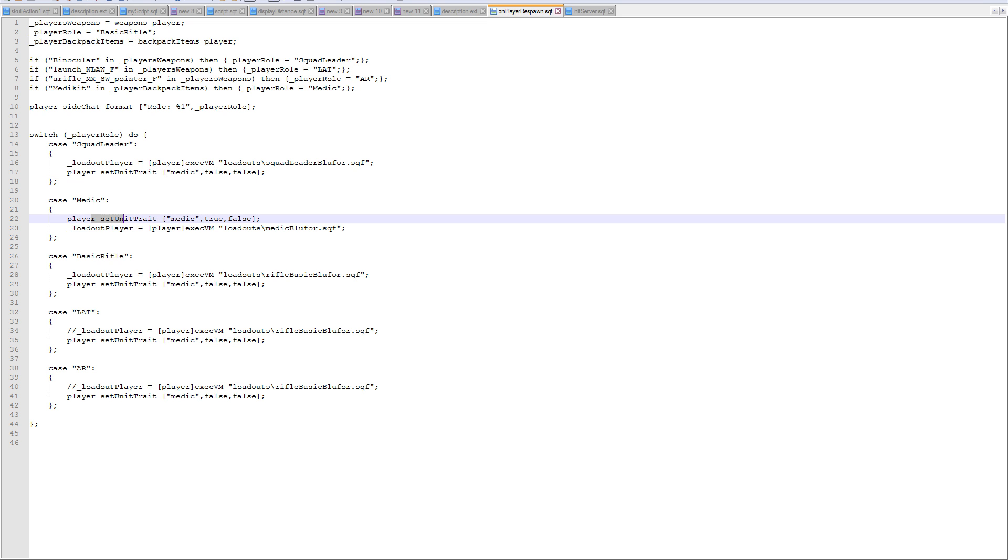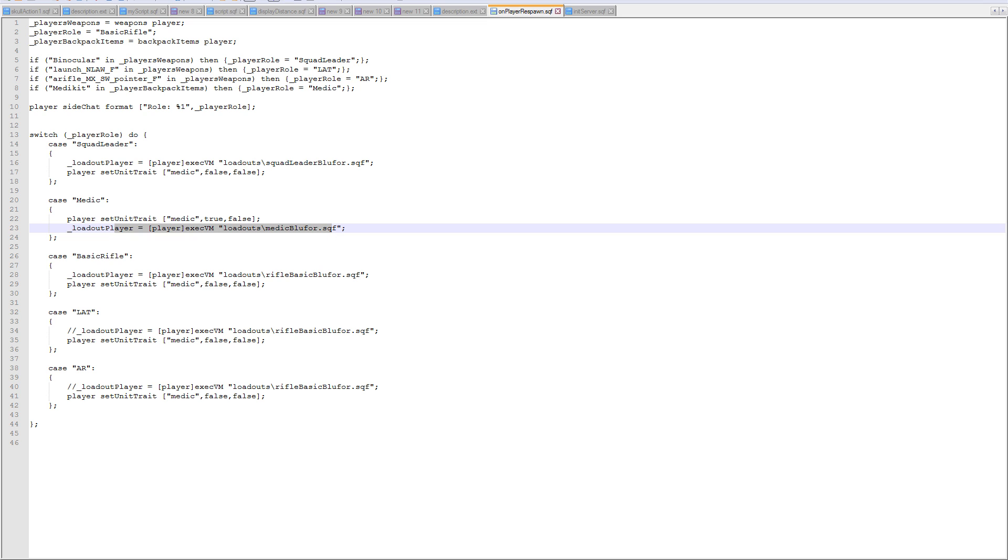For each role: basic rifle gets a basic loadout and medic trait set to false. For the light AT, I commented out the custom loadout line — no custom script runs, but the medic trait is still set to false so if they were a medic last respawn, they won't be one now. Same for the automatic rifleman — no custom loadout, just set the medic trait to false.